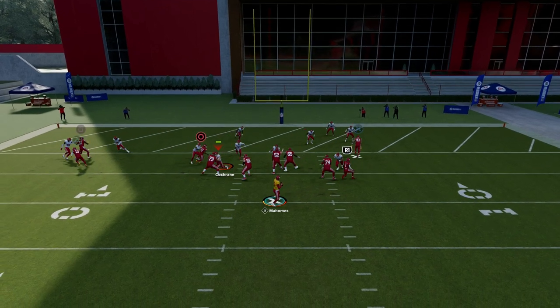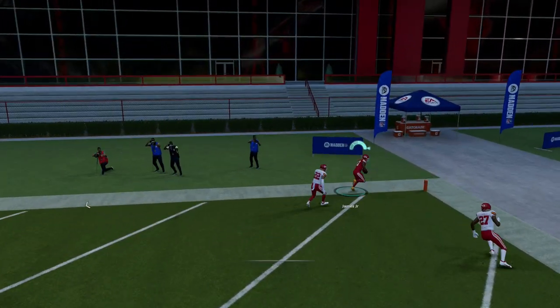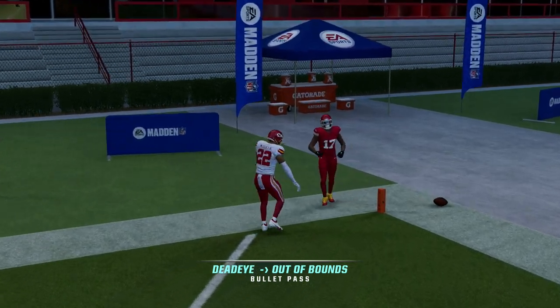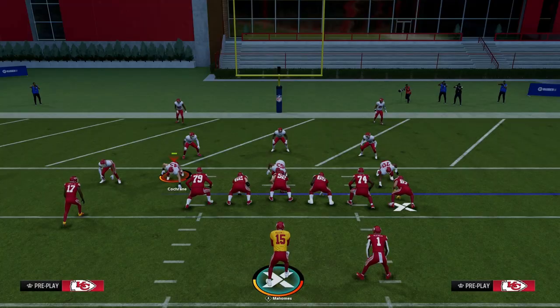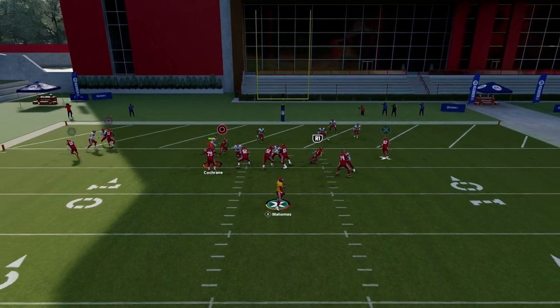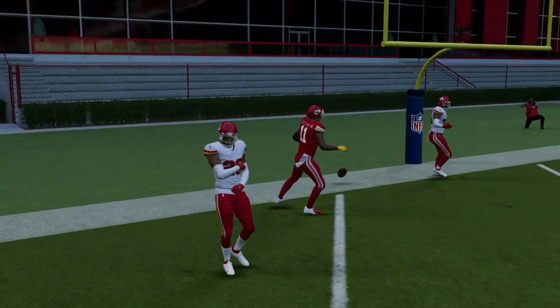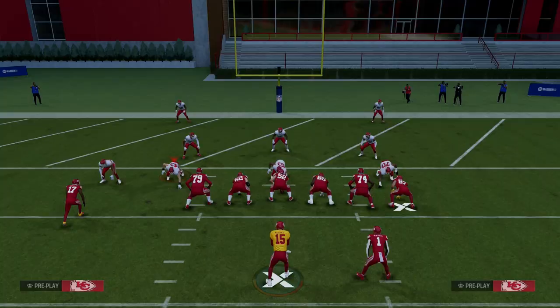This is going to give you a lot of different options for beating man coverage. You can throw that slant as he crosses the middle of the field against man coverage. You can also hit this little in-route — I think one of the best little rub routes in the game against press man. Super effective. So you have a couple of different man beaters in that.